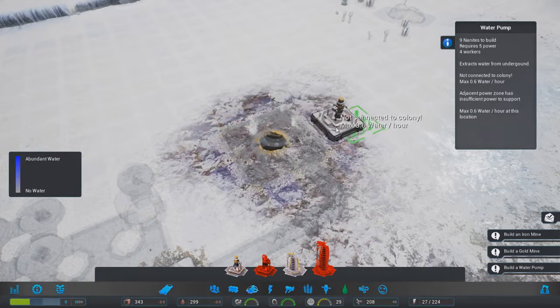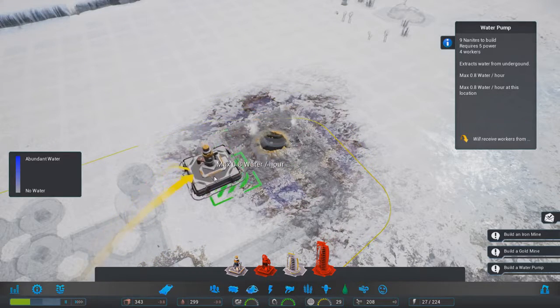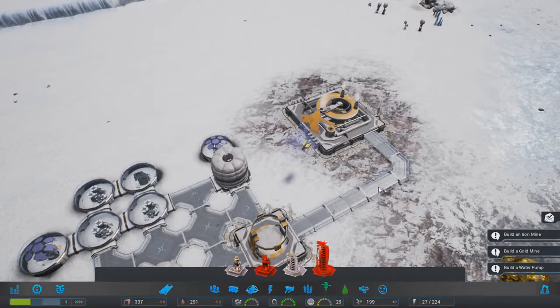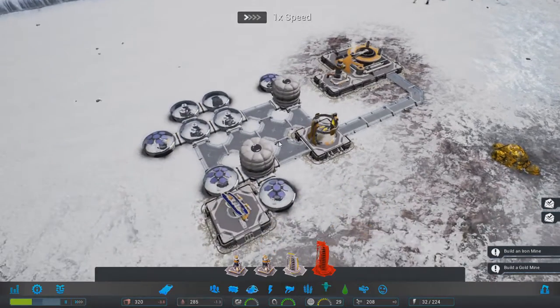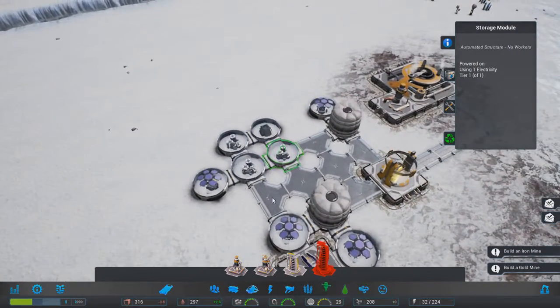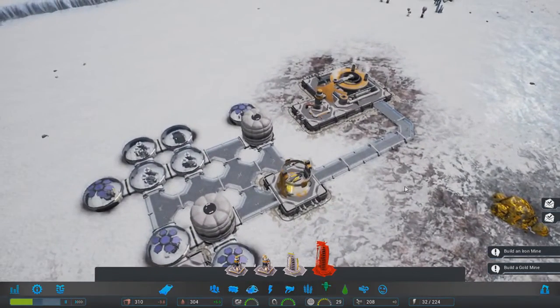I'm going to try and not make this whole thing an explanation. Let's put the water pump down. We've also got this construction drone hub, and all these buildings here are very much temporary - you can get rid of them if you want, but you can't rebuild them. They're just there to start you off and hold your population. What's cool is you can't get rid of them until you've made them obsolete.